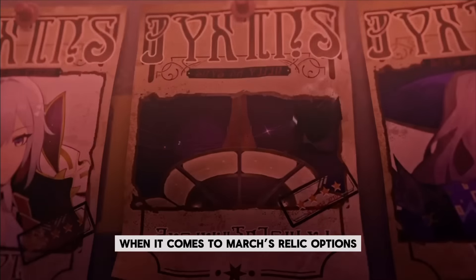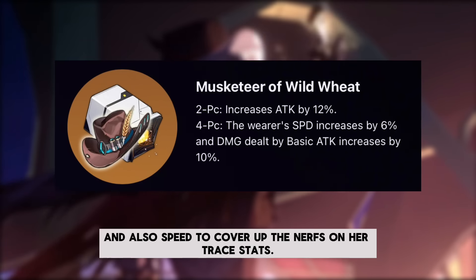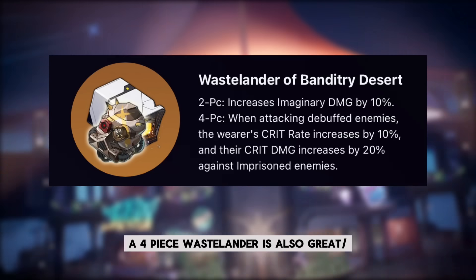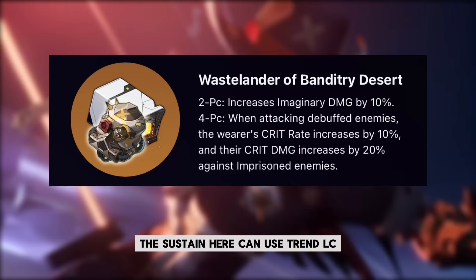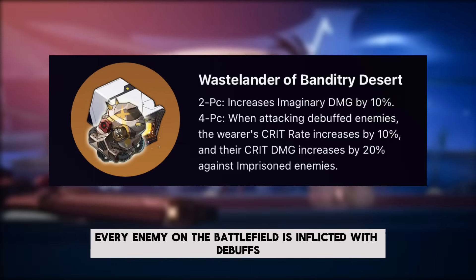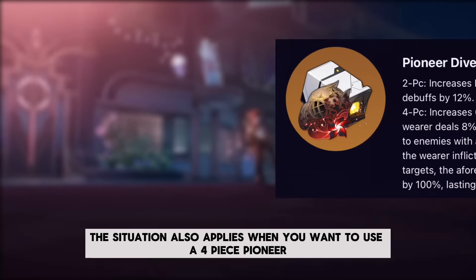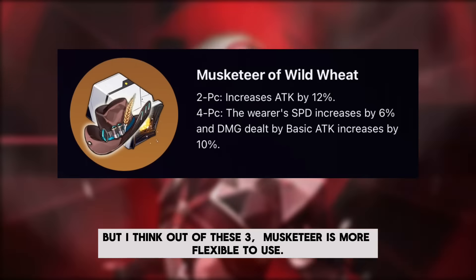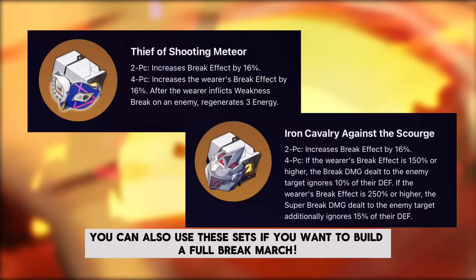When it comes to March's relic options, a four-piece Musketeer set is a great choice — it has additional attacks, basic attack damage boost, and speed to cover up the nerf on her trace stats. A four-piece Wastelander is also great if you bring a nihility unit in your party; the sustain unit here can use Strength LC to ensure every enemy is inflicted with debuffs to get the best out of this relic's passive. The same situation applies when you want to use a four-piece Pioneer on March. Out of these three, Musketeer is the most flexible.